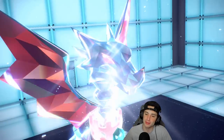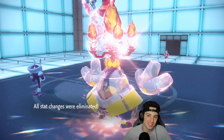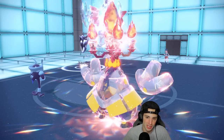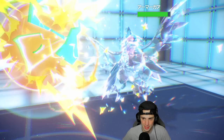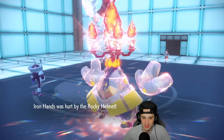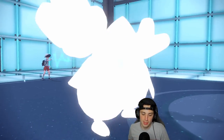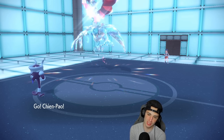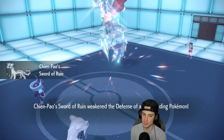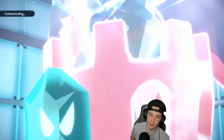They finally Terastalize — into Dragon type — and I have Chien-Pao with Ice. We got this. We go into Haze and the opponent must be panicking — they were hoping the defensive Corviknight could just roll things out. They go into another Iron Defense — that's fine. I'm just going to keep Hazing until Chien-Pao comes out. Here we go, Chien-Pao is out. Not Terastalizing the Dragon would have been better for them, but we can take off the defense boosts and go from there.